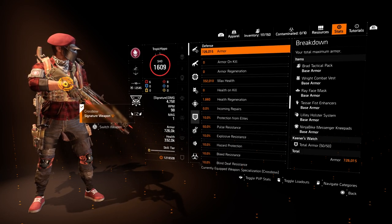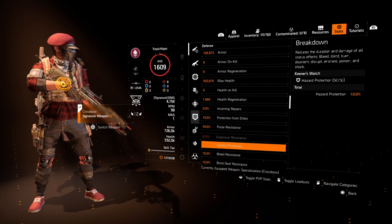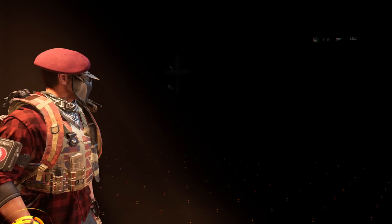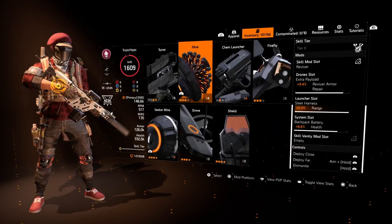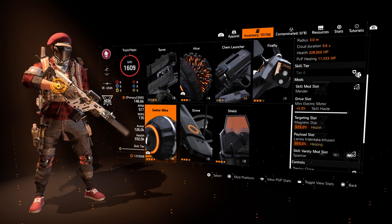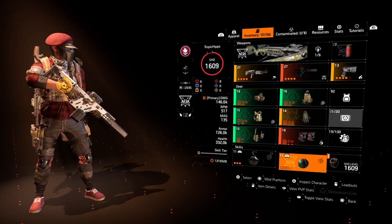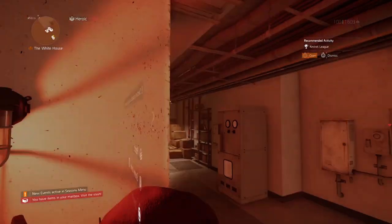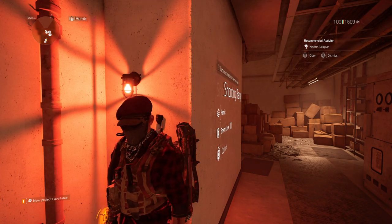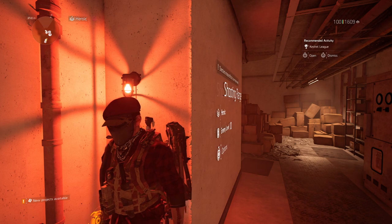We are squishy, with armor at only 726,000, but we do have some protection from elites to help in PvE. We're running a Reviver Hive and a mender mine — the attachments on the Reviver Hive are revive armor and range and health, and on the mender mine we're using 15% skill haste and 15% extra healing from the skill tree. I hope this build gives you something different to play with — Tip of the Spear can be very good situationally. Leave a comment, please subscribe, and thanks for watching!